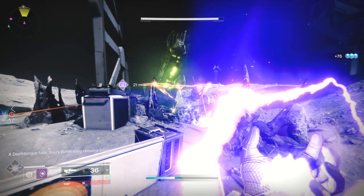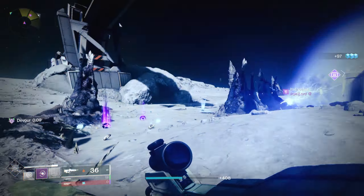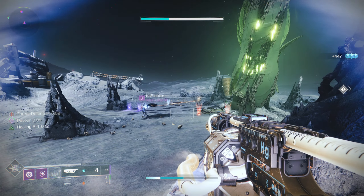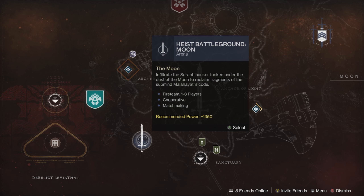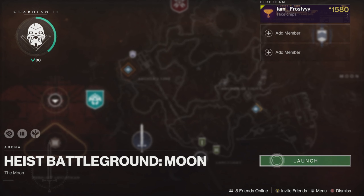Eventually the quest is going to ask you to go do something called a Heist Battleground, which is essentially the new seasonal arena. This is a pretty simple and straightforward activity — basically all you're doing is killing waves of enemies and dodging Seraph Towers. Make sure you're not detected by one of these Seraph Towers for too long because they will instantly kill you. All you have to do to avoid dying is just break line of sight. In order to launch this activity, head over to the Moon UI directory and it will be just to the right of the Duality Dungeon.